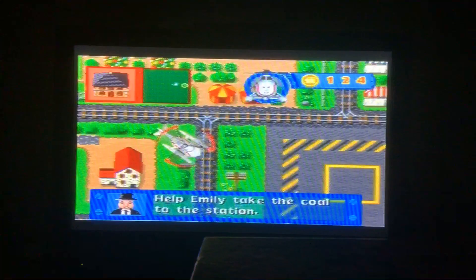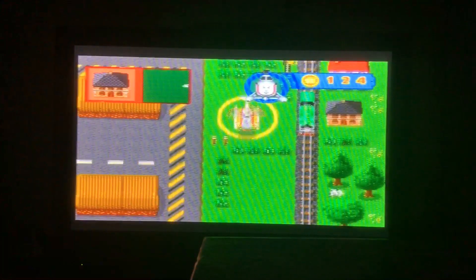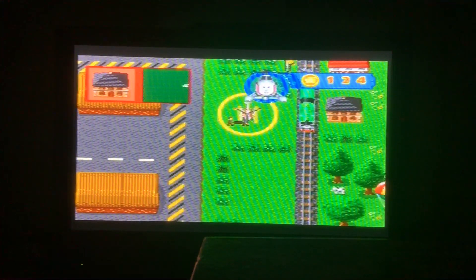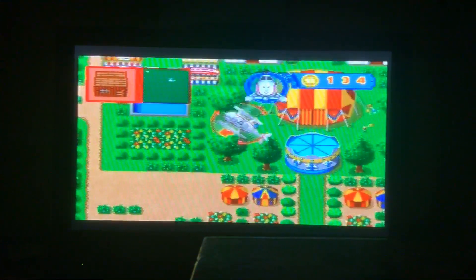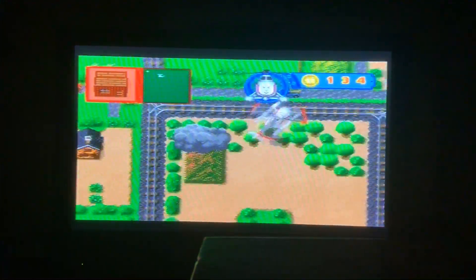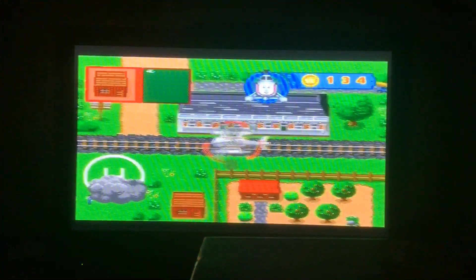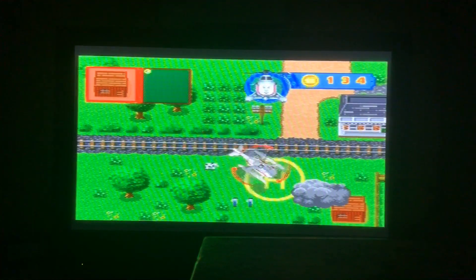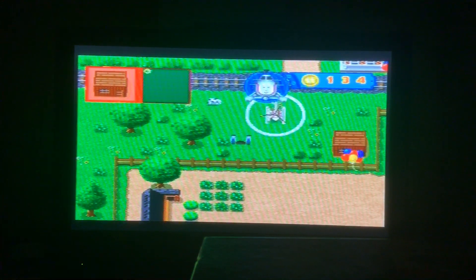Help Emily take the coal to the station — we need to help Emily, she's stuck. There is Harold to carry out the rescue. Hello Emily, we're here to collect the coal. Where will the station be? Let's go to the station — it's on the top left. We're going to find a cute house made out of wood. There's the station. Let's wait for that cloud. Press enter to carry out the rescue. The coal is delivered!